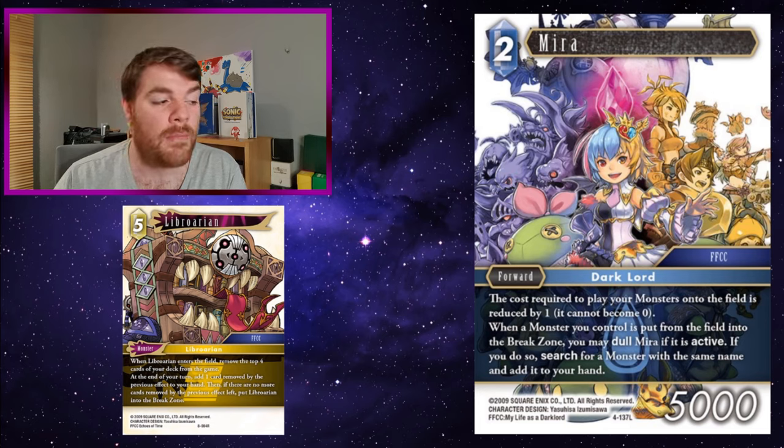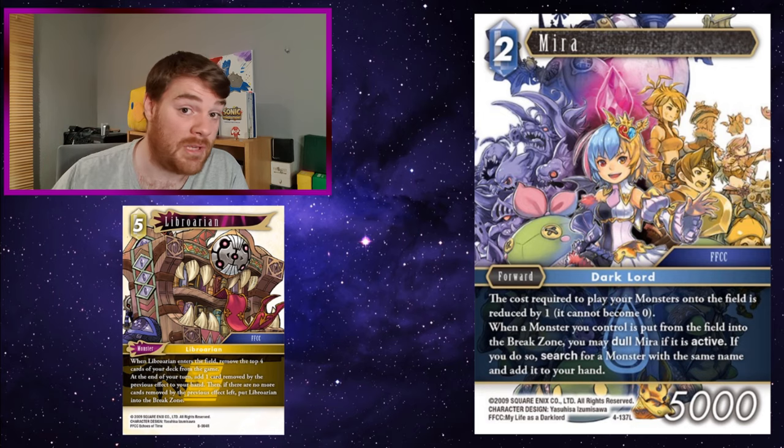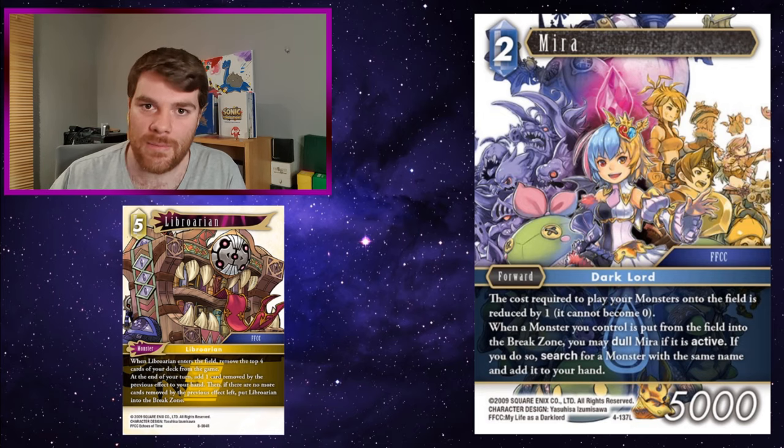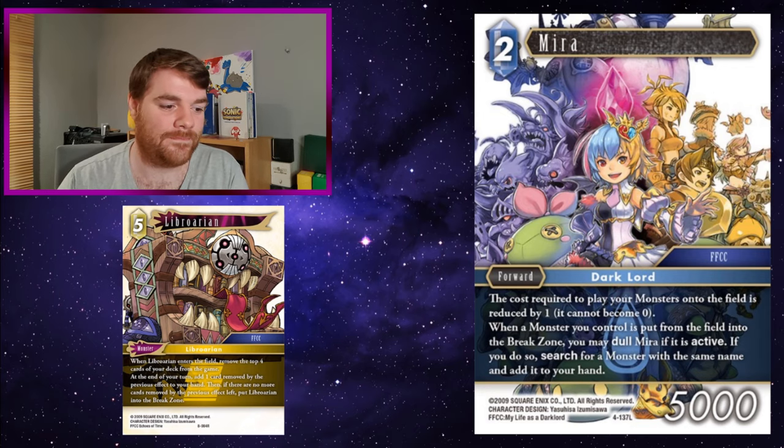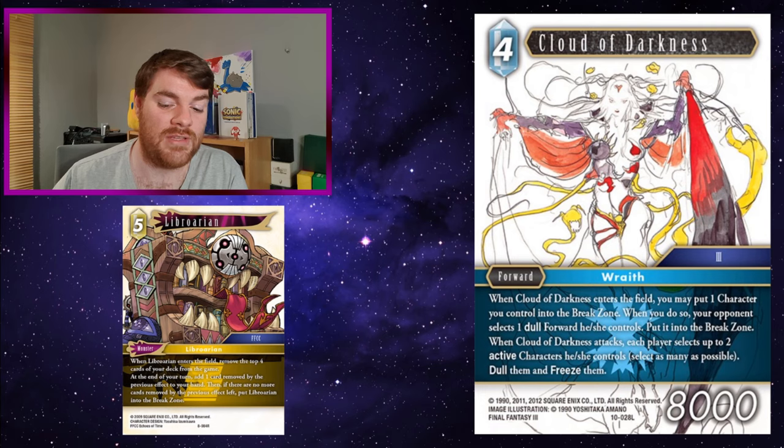Mirror can reduce the cost of Librarian, which is decent. But also when Librarian puts itself into the break zone after running out of cards, Mirror can search another copy of itself to hand - you play it onto the field and keep on recycling Librarian.